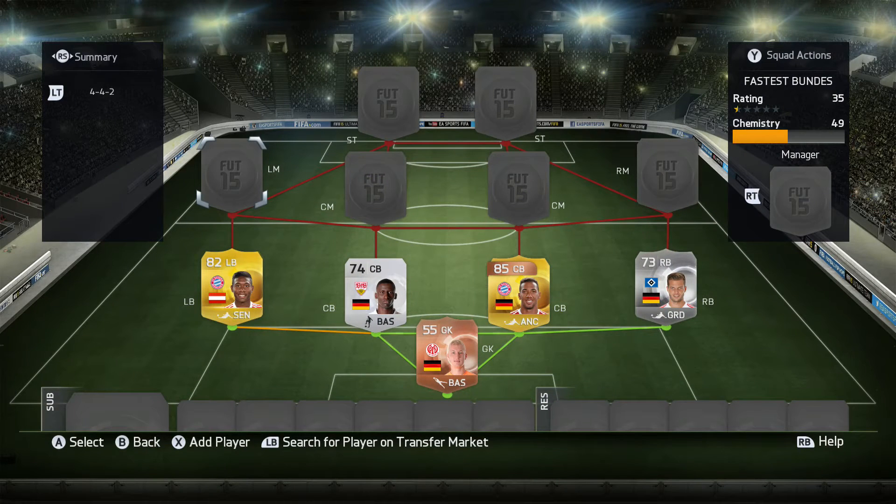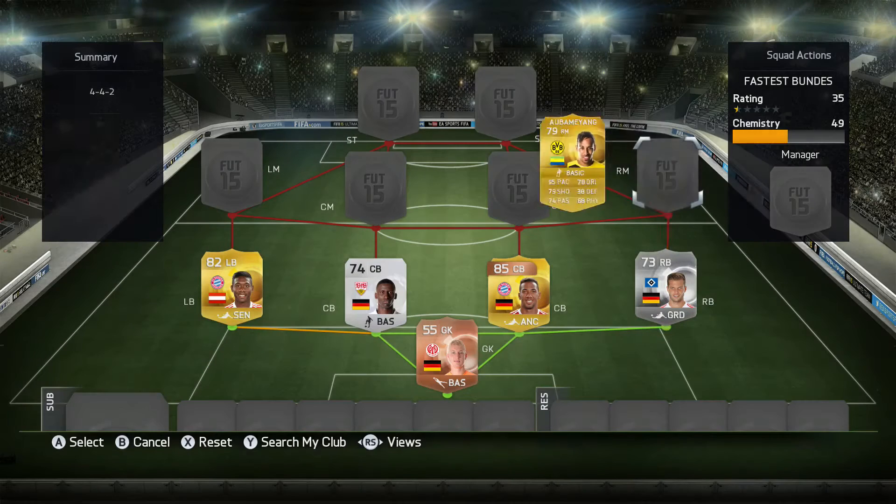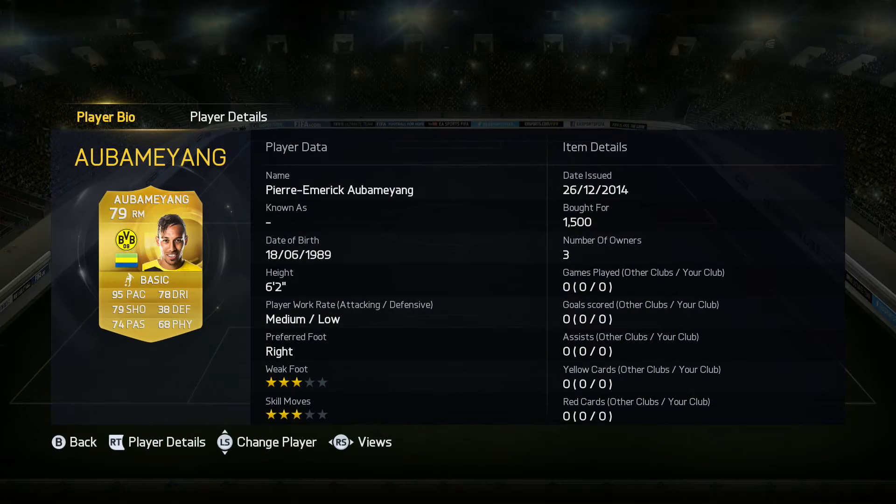Moving on to the right mid — we obviously have Aubameyang coming in with 95 speed. This guy is an absolute nightmare whenever I play against him. He has an inform card up front as well, which is even more ridiculous. He is so good in terms of speed, and he's quite a tall player at 6'2 — that much speed is quite handy for him and he should be a fantastic addition in the right mid position.